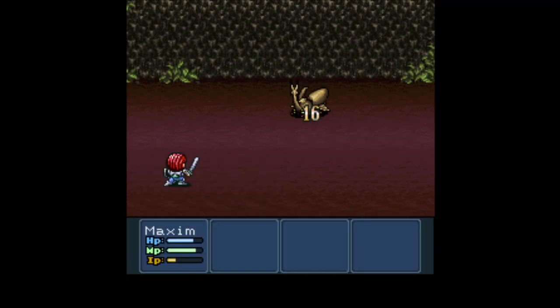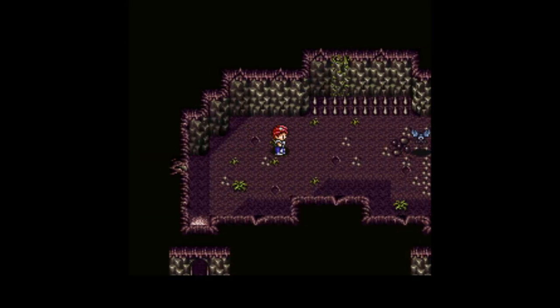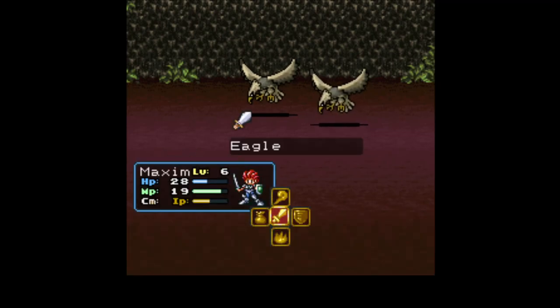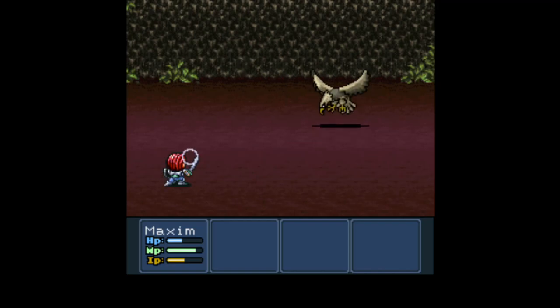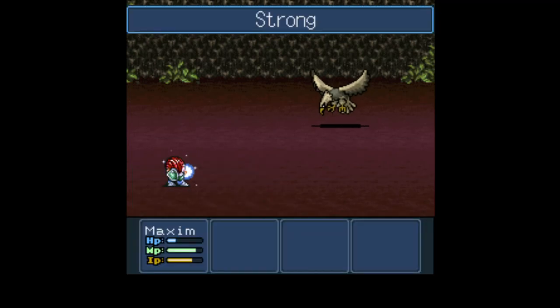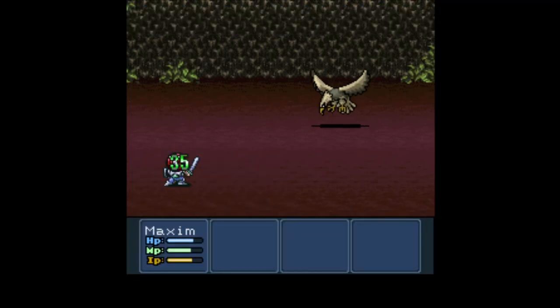A beetle. A hawk. An eagle. An eagle. Sheesh. No wonder leveling up gets you so much health. I went from going down in a couple of seven damage attacks to being able to weather multiple 14 to 15 damage attacks.